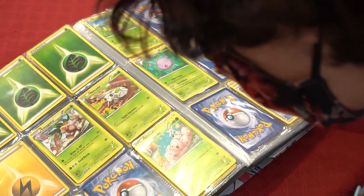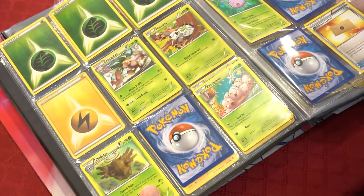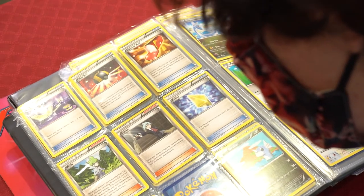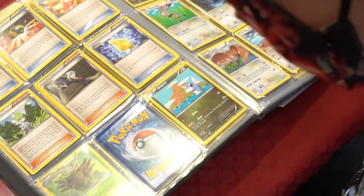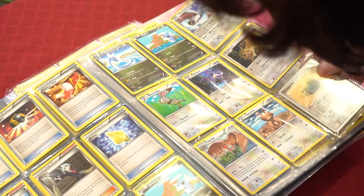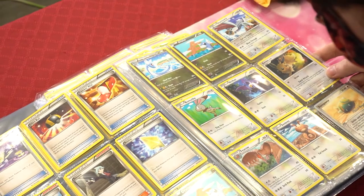We got Electrode, Pikachu, Electabuzz, Luxio, energies, Exeggutor, Shedninja, Nincada, Wormple, Cascoon, Torchic, Cascoon, Pelipper. Then a Switch, Ultra Ball, trainer Revive, Steven, Wally, Dratini, Shedninja, Beautifly, Camerupt, Dunsparce — that's a really old one, looks like one of those battle decks. A nice Eevee, Noibat, Vanillite.